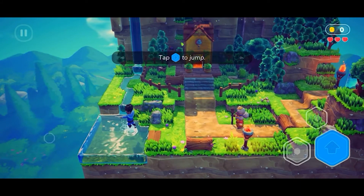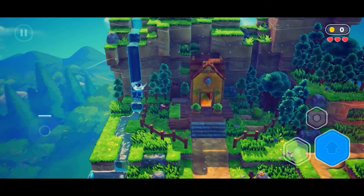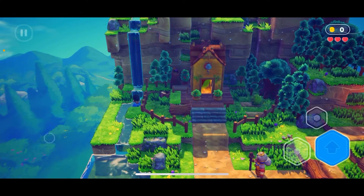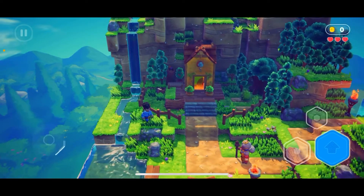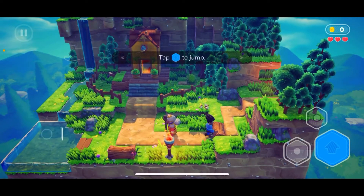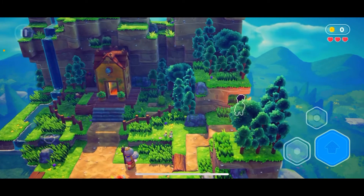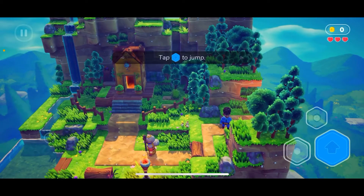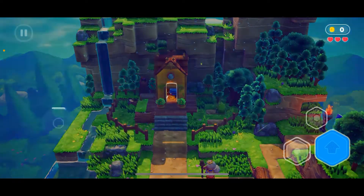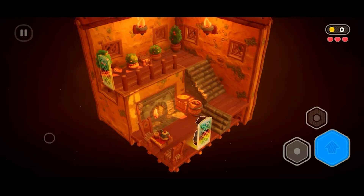A prompt says tap to jump. Whoa, I'm about to drown! Let's see if we can help grandma out — this is really cool. Whoa whoa whoa, so maybe I need to go back in the house. The heart of adventure — where can I find that?